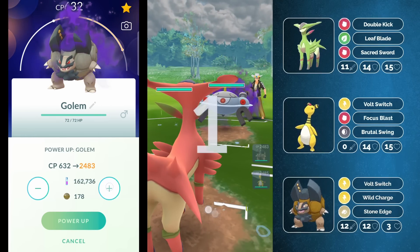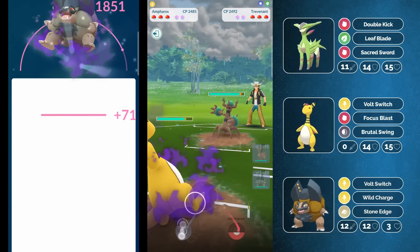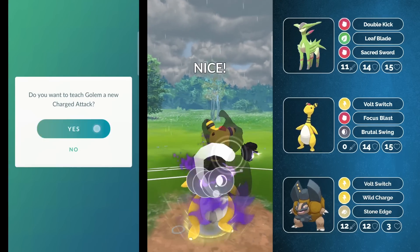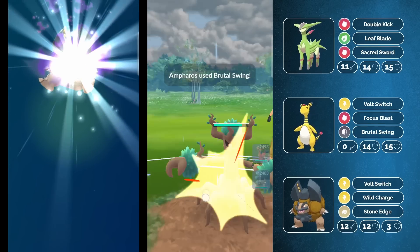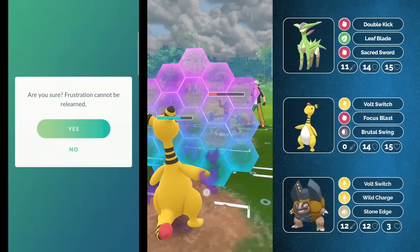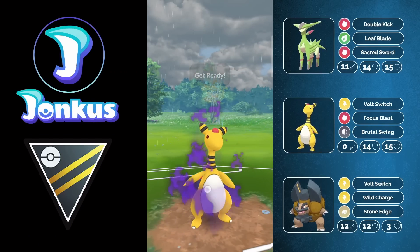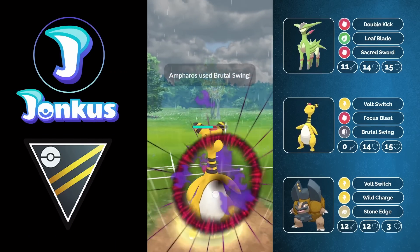Let's take a look at the next game. Not the Ampharos — the Magnezone in the lead. This is what you usually run in the back. We're going to get out the Trevenant, which is not really ideal because we don't have the best answers for it. But Ampharos at least still has Brutal Swing, which allows us to get at least a little bit of damage onto the opponent. We can go for another charge move, forcing a shield.